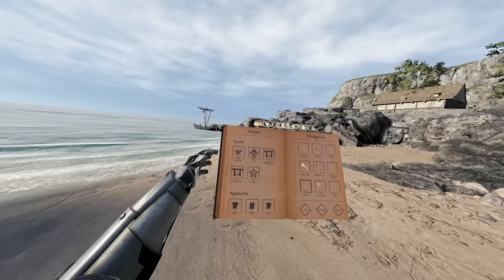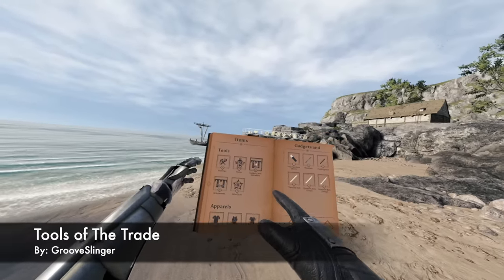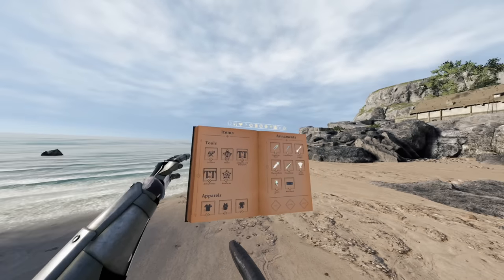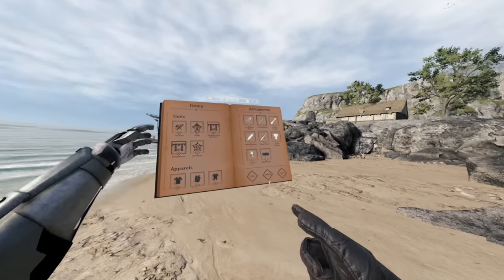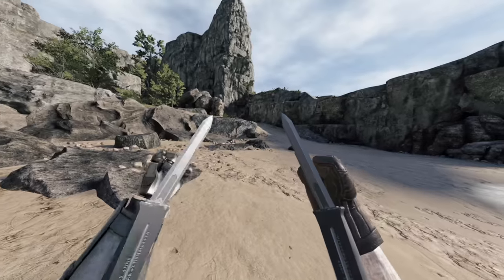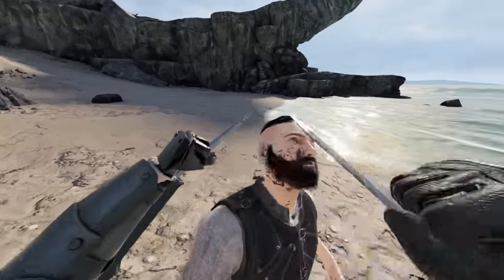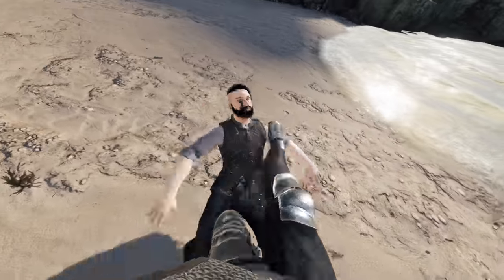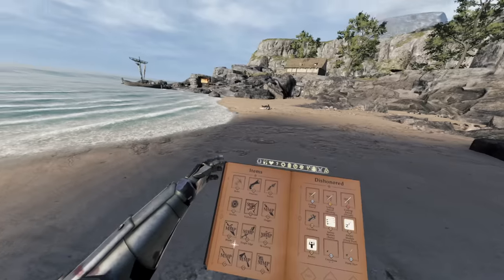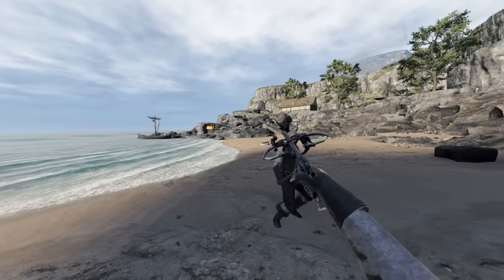Up next we have Tools of the Trade by GrooveSlinger. This gives you awesome new gadgets — everything from a climbing pick to bolts, all the way to hidden blades. The hidden blades are fantastic: you equip them, place them on your forearms, and use the grips and triggers to activate them. There's also a grappling hook, and a category called Dishonored where you can get a crossbow that is absolutely fantastic.